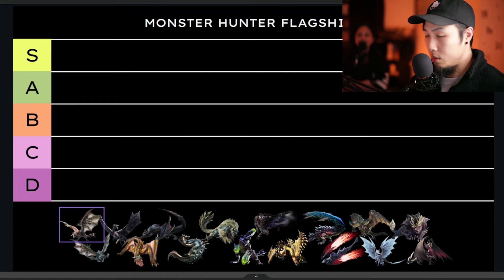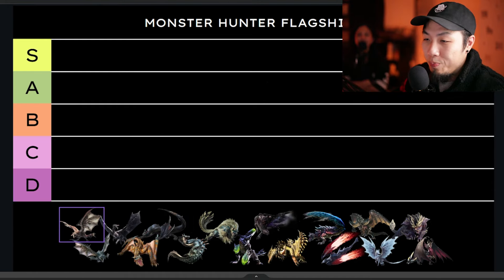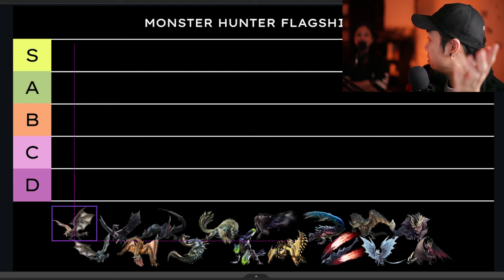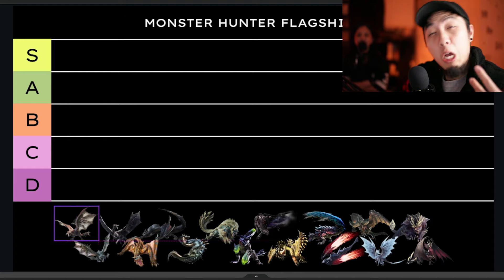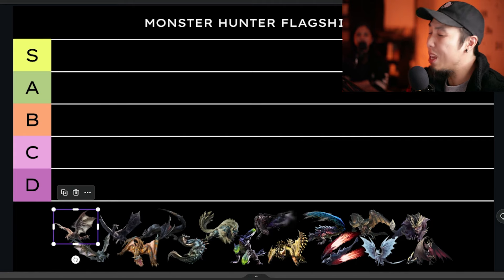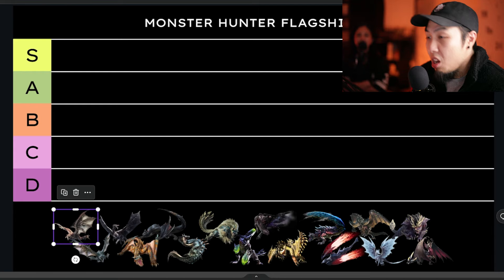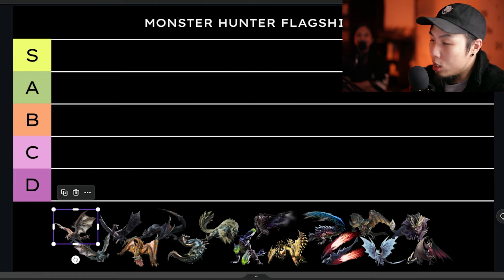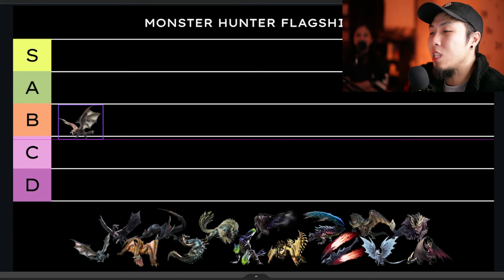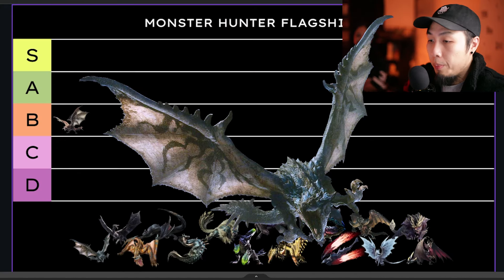First up, we're talking about Rathalos. I like Rathalos, though I don't enjoy his face-flying all the time. I have to remember he was a very basic design from the original game, so I can't blame him for being basic. His armor I've grown to like over time — the skills like exploit and attack boost are pretty good. The lore: he's king of the skies and gets beat every generation. He's not terrible but not great — a solid B.